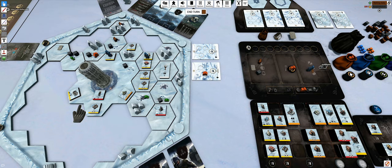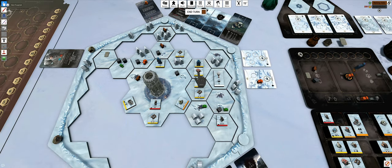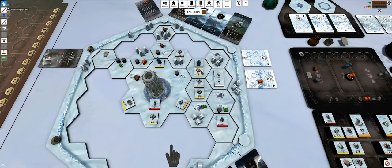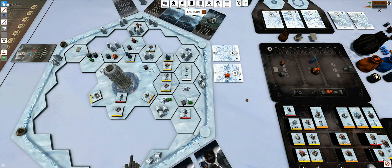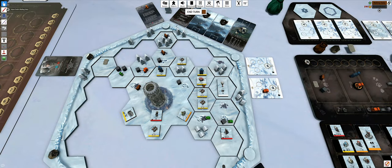You can already build something for two wood if you dismantle the gathering post - that's a really good point. There's no use for it anymore. Dismantling at the proper time is quite an important action in this game. So if I dismantle the gathering post, I take it off the board and always get one wood back no matter which building it was. It is one of the three build sub-actions.